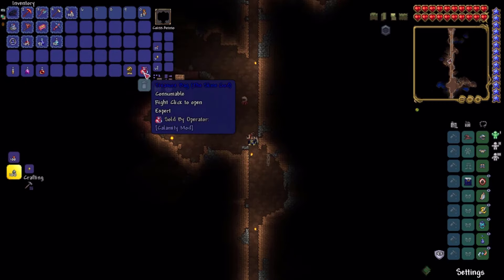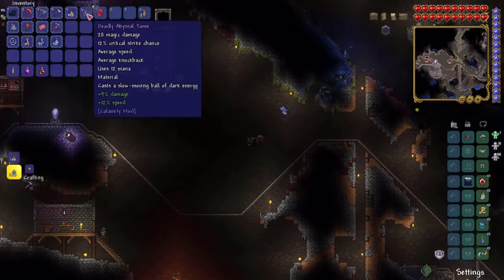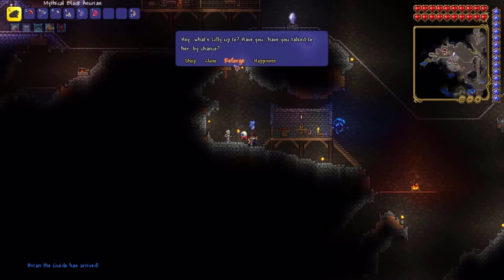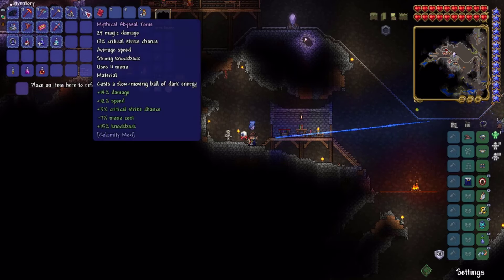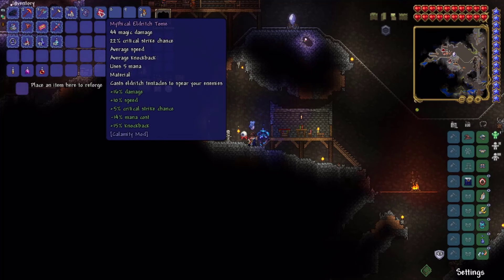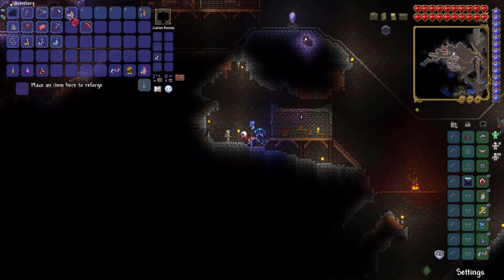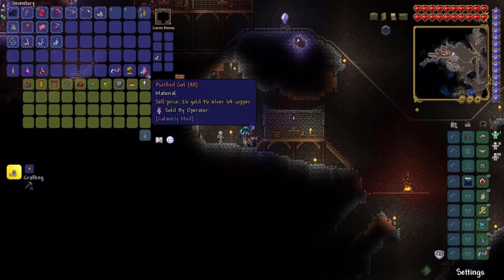We're just gonna go down and immediately reforge it if we do. We got both of them actually, which is good. We're gonna get both of them to Mythical if we can. We got 46 more gold from the boss, which is actually really good. They're both Deadly as well — Mythical right off the bat, nice. I don't recall which one is better; I feel like the Eldritch Tome was the better one. We're gonna use both of them and hopefully this will help us beat the Wall of Flesh.